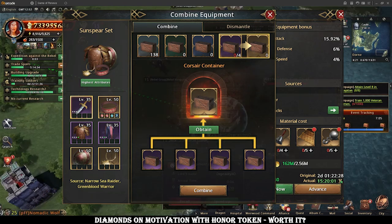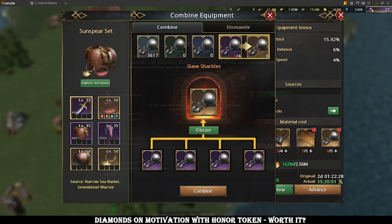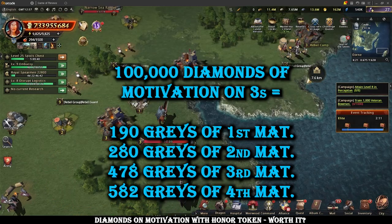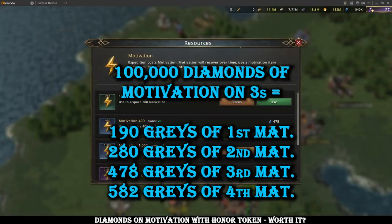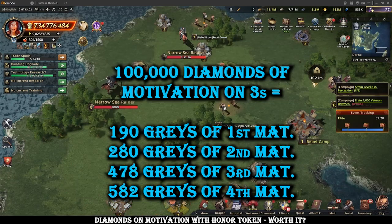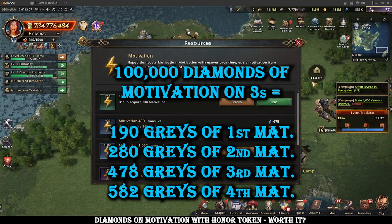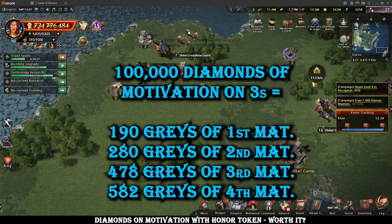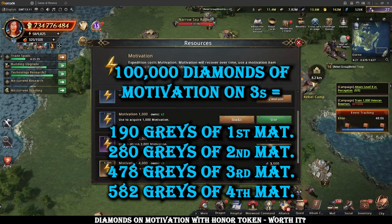I'll overlay the materials I started with and show you what I ended up with. Across 100k diamonds I got 190 grays of the first material, 280 grays of the second material, 478 grays of the third material, and 582 grays of the fourth material. It drops 5 materials, but I'm pretty sure the fifth has the same drop rate as the third. You can see the first material is the hardest to get, with it progressively getting easier down the list.